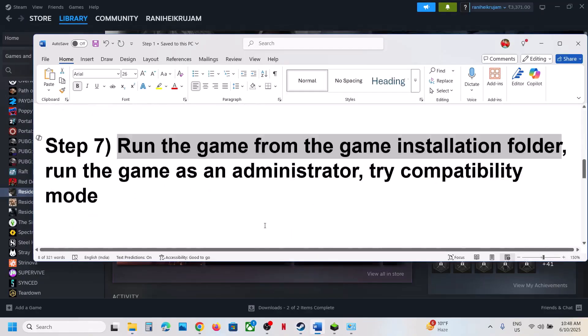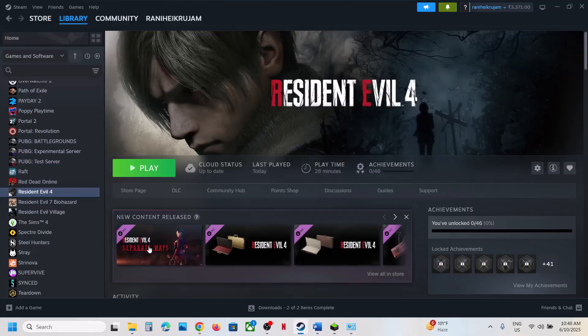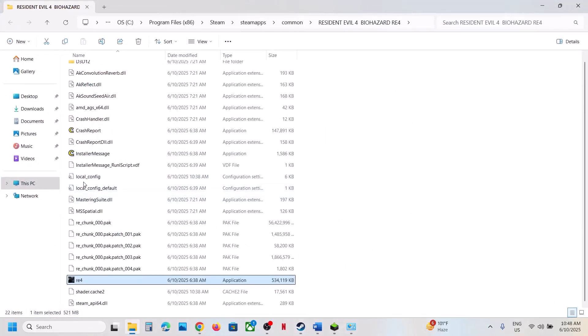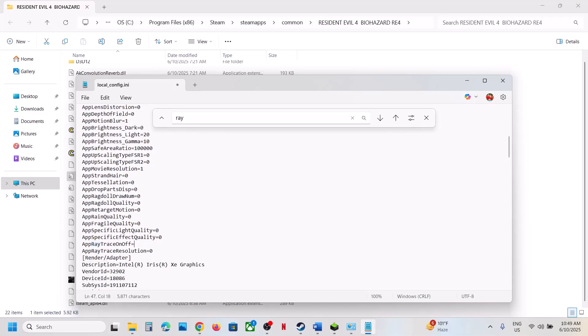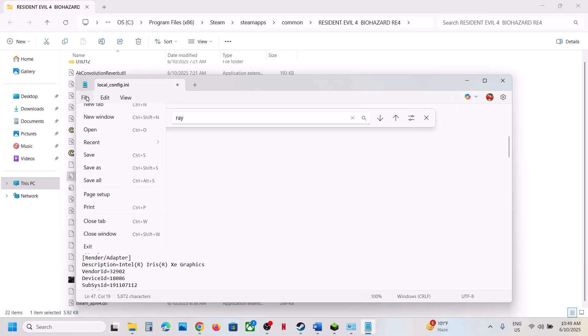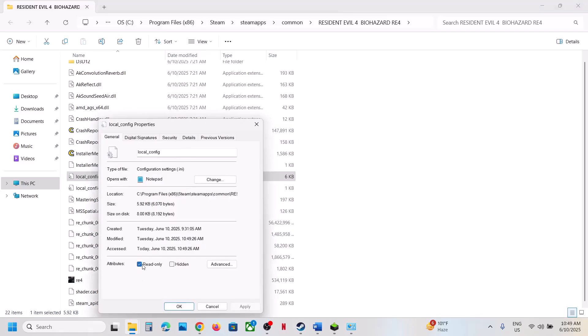The next step is to turn off HDR and ray tracing. If you are able to launch the game, turn these off in the game settings. If you cannot launch the game, right-click, select Manage, Browse Local Files, and open the local config file. Find 'HDR' in the file — if it is set to 1, change it to 0. Go to File and click Save.